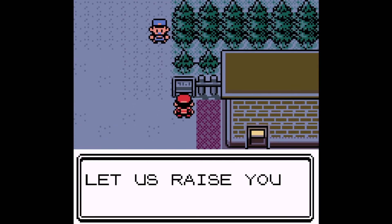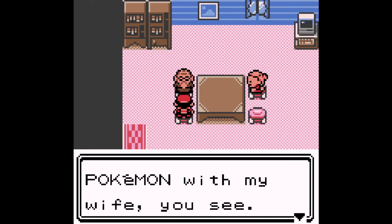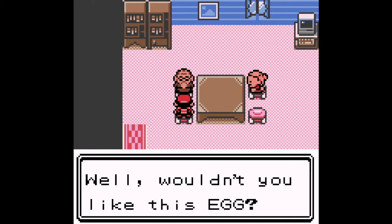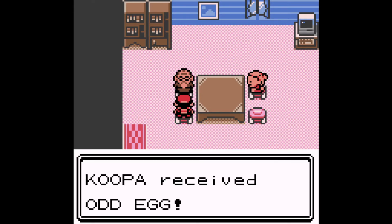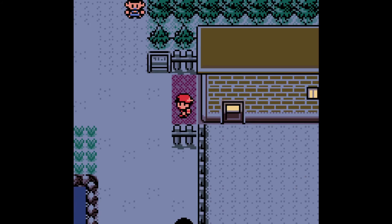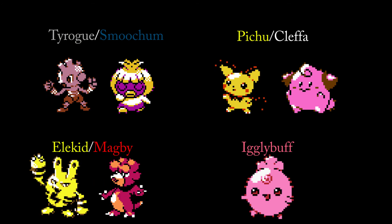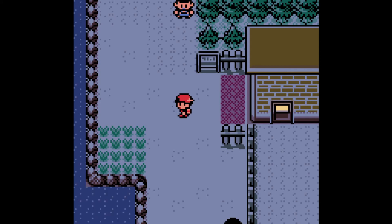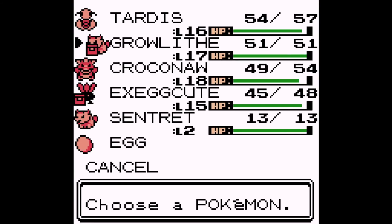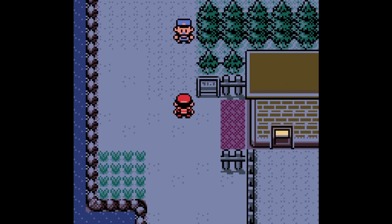We talk to the Daycare man. He says he was raising Pokémon with his wife and they were shocked to find an egg — and he gives us an Odd Egg. He cared for the Pokémon and found an egg and now gives it to us. Fun fact about this egg: I'll put the possible Pokémon on screen. Eggs were new to Generation 2, and fun fact — this egg also has a high rate of being shiny. So odds are this egg will probably be shiny. Either way, I don't plan on using whatever comes out of it on my team necessarily, but we'll find out what it becomes once it hatches.